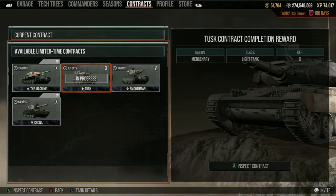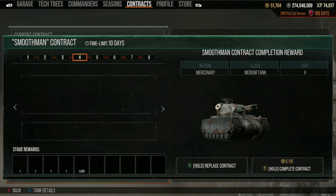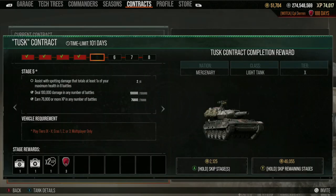When you sign on a contract, you can skip stages but they cost gold. You can see in the bottom right-hand corner that for the Tusk, I can spend 2,125 gold to skip stage five, or I can just buy my way through the entire contract for 46,055 gold. It's honestly not worth doing that at all unless you have hundreds of thousands of gold to spend.